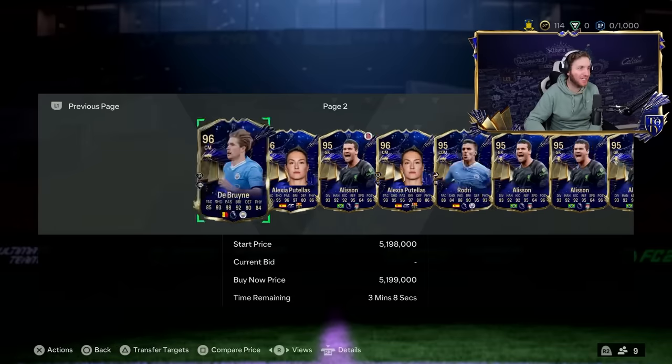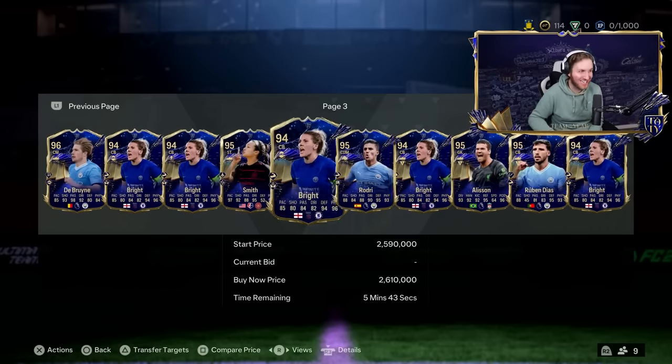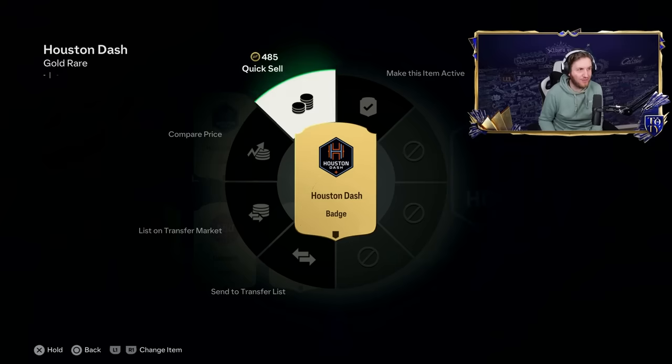I'm going to attempt to trade to some of these amazing cards starting with 114 coins. A good way to start a new account is always check your club — you can get thousands of coins here. I'm just checking out which club items sell, and even from these early starter packs I've already got some nice coins.